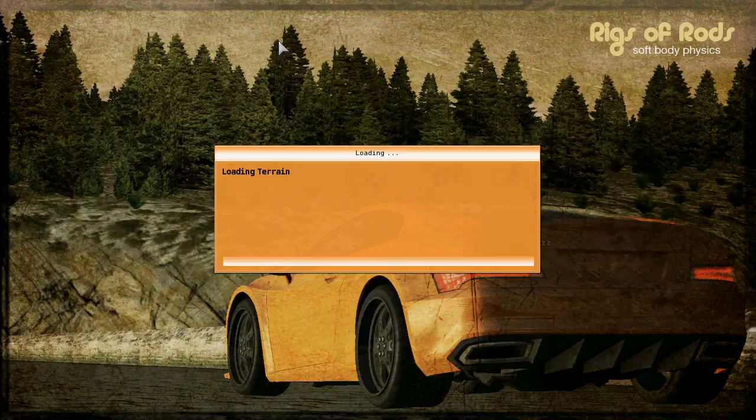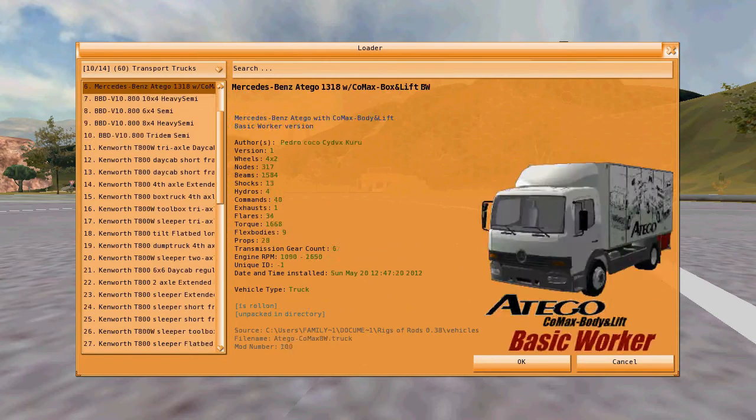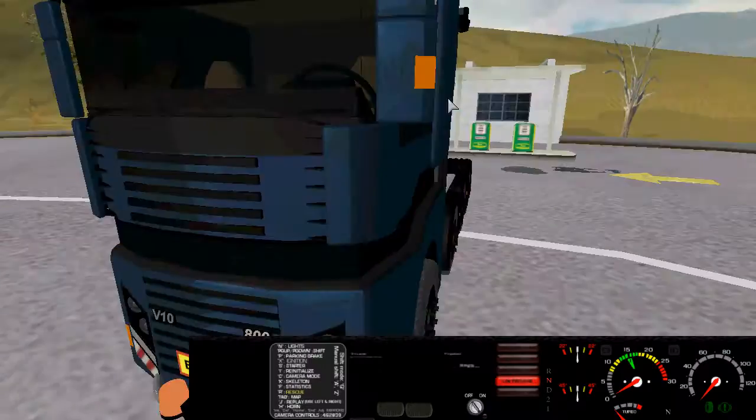Hey guys, I'm going to show you some of my best vehicles in Rigs of Rods. These are trucks meant for pulling heavy loads — like the MAN TGX 4.15 40 semi, which is a triple rear axle. Then I got more like these ones, but this BBD V10 is very laggy and you can barely drive it.